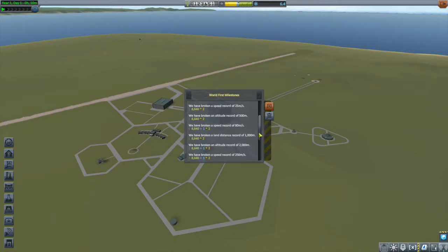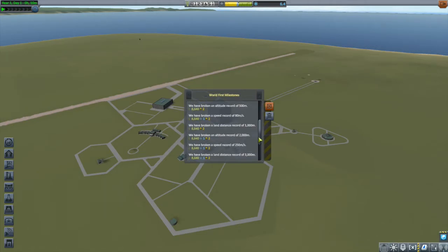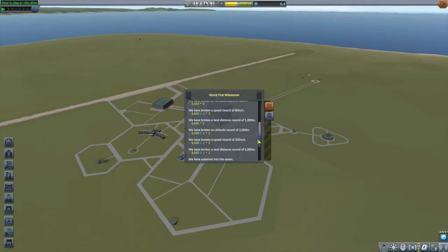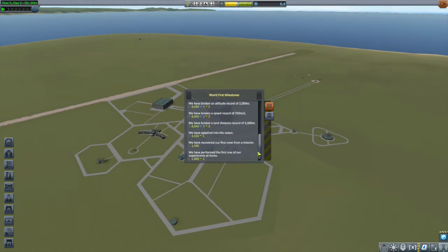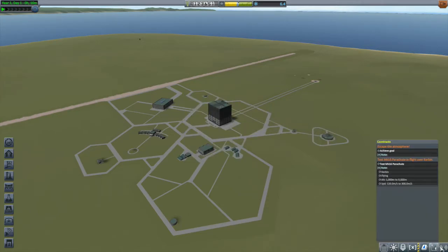We also set some records: speed records of 25, 80, and 250 meters per second; an altitude record of 502,000 meters; and distance records of 1,000 and 3,000 meters. With everything we earned from all of that, we now have total funds of 123,651, which we're going to have to put towards our next mission. I hope that you're enjoying this new series format — let me know what you think in the comments. And as always, thank you for watching and I hope to see you again next time.